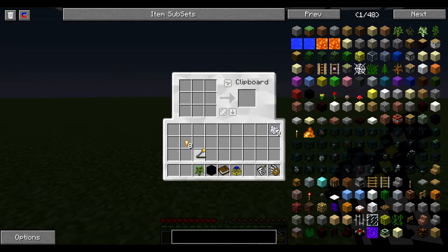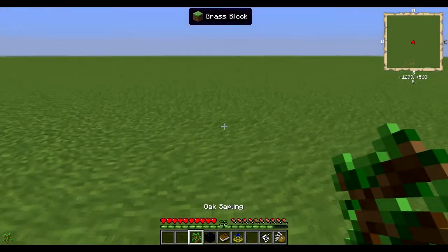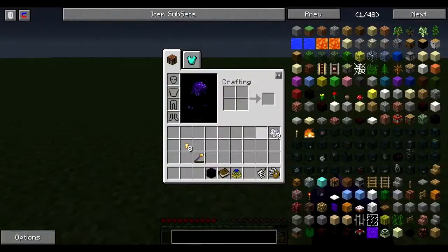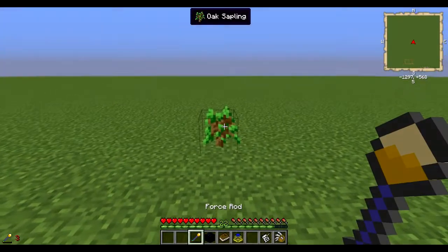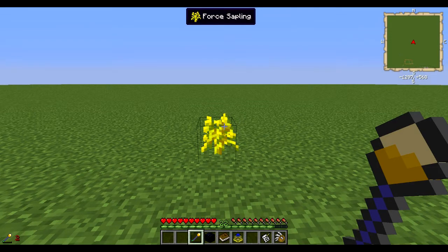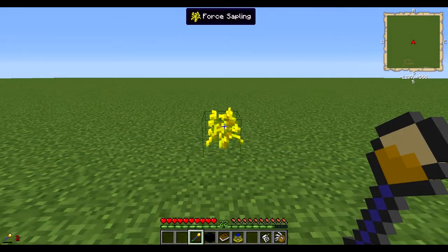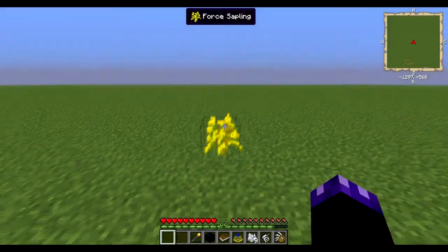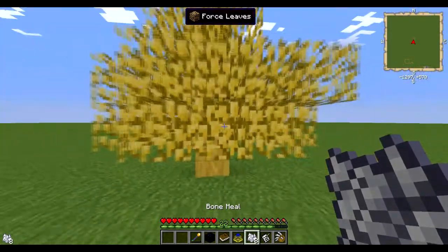We're going to take that force rod and use it to make our force sapling. Place a sapling in the ground, then take your force rod on it, and we have our first force sapling. You can then take your bone meal on it and grow it into a big tree.